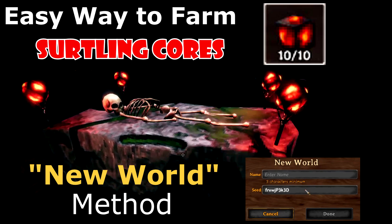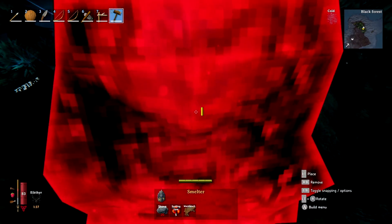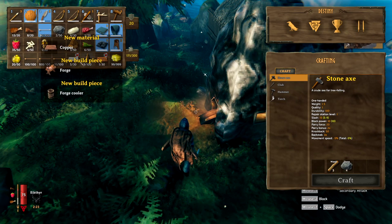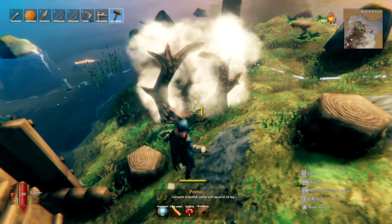Hello and welcome to my guide on how to farm Sirtling cores, one of the most important items you need for crafting progression in Valheim. Sirtling cores are important because they allow you to make the smelter and get to the next tier of crafting, as well as create portals which give you the ability to fast travel across the world.